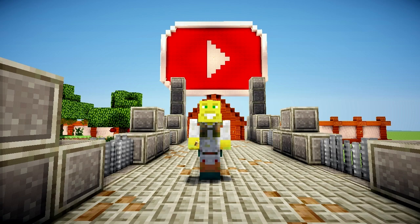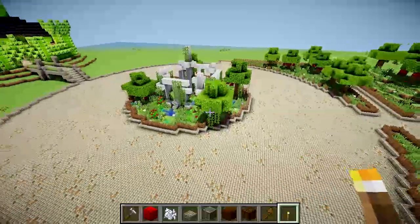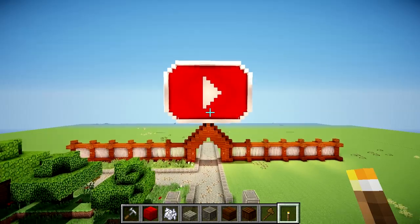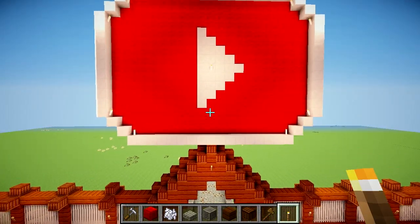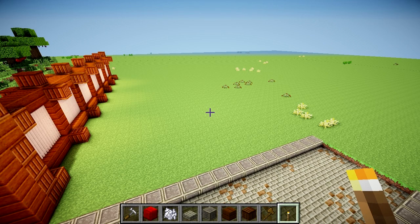Welcome back to Theme Park Challenge! We're going to be working on YouTuber Land this episode. I got a load of crazy and cool suggestions from you guys, so we'll get building some of them shortly. The entrance is just off the main circle by the castle — go to the left and you see the big YouTube badge which signifies YouTuber Land. The first thing we're going to add is actually a café.